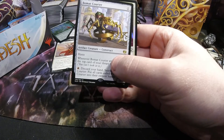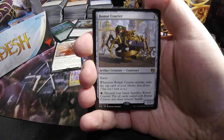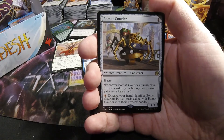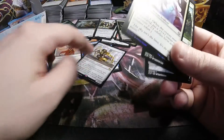In this pack, we got ourselves a Bomat Courier — a little hasty one-drop that is a one-one artifact creature. You exile the top card of your library face down when it attacks. You can also pay one red and discard your hand and sacrifice it to put all those exiled cards into your hand. We also have ourselves a foil Propeller Pioneer.